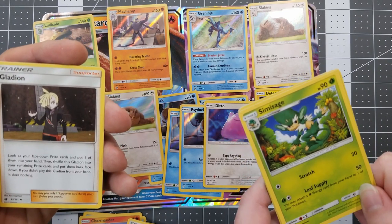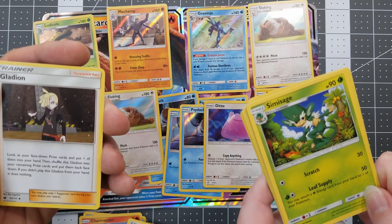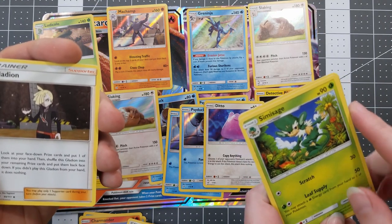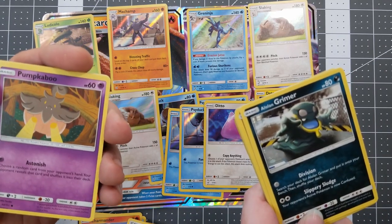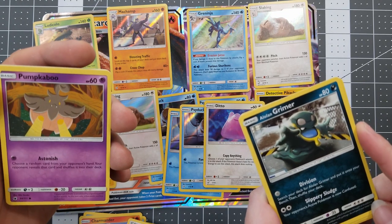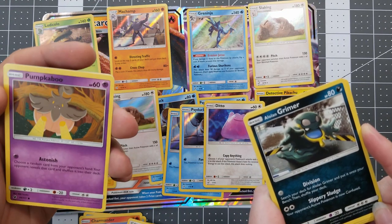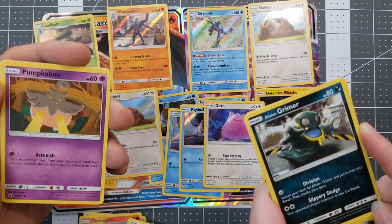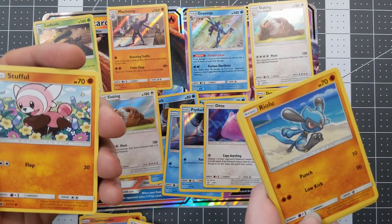Mine just has Scratch and of course Leaf Supply — you may attach one Leaf Energy card from your hand to this Pokemon. So basically you can attach an energy and then attach another energy if you wanted to. Alolan Grimer again — the Sludge loves me. That is a beautiful different art style. We also have a very cute-looking Pumpkaboo. Next one — Riolu! We got two little cute Pokemon here, one in the flowers and one on the beach.